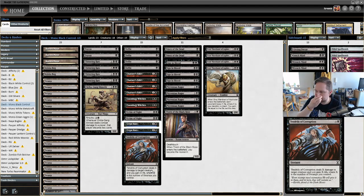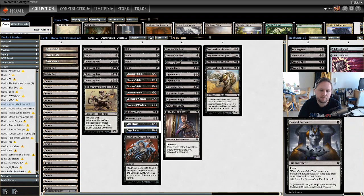Our card advantage suite lets us leverage card quality to get ahead of opponents we've disrupted and removed everything from. I'm trying out Omen of the Dead here — it's normally Unearth, since most our creatures are three CMC or lower, but Omen adds additional devotion to black, which is relevant later. It's one black for an enchantment with Flash. When it enters, return target creature card from your graveyard to hand — getting back a Crypt Rats, Okiba Gang Shinobi, or Chittering Rats. You can also pay two and a black and sacrifice it to Scry two.